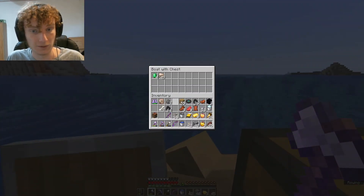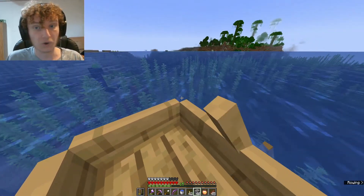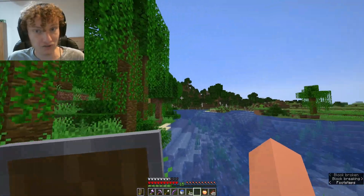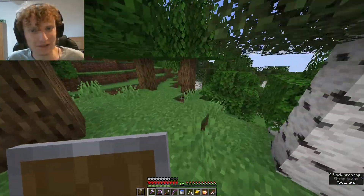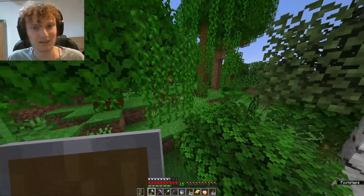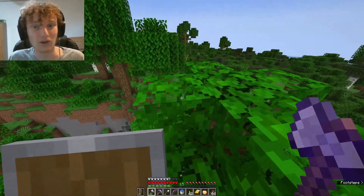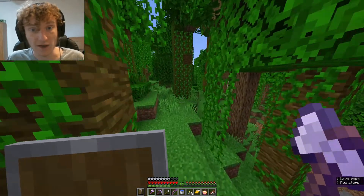Back in the boat, we spot a jungle — that's good news because if there's a jungle there is likely a mangrove swamp nearby. I'm going to make a big circle around this entire jungle and hopefully find a mangrove swamp. If not I will be very sad. It's been too long — I need my mangrove swamp. I need to stay calm and collected. I will find it in this episode. You have my word — I am not stopping until I find it.